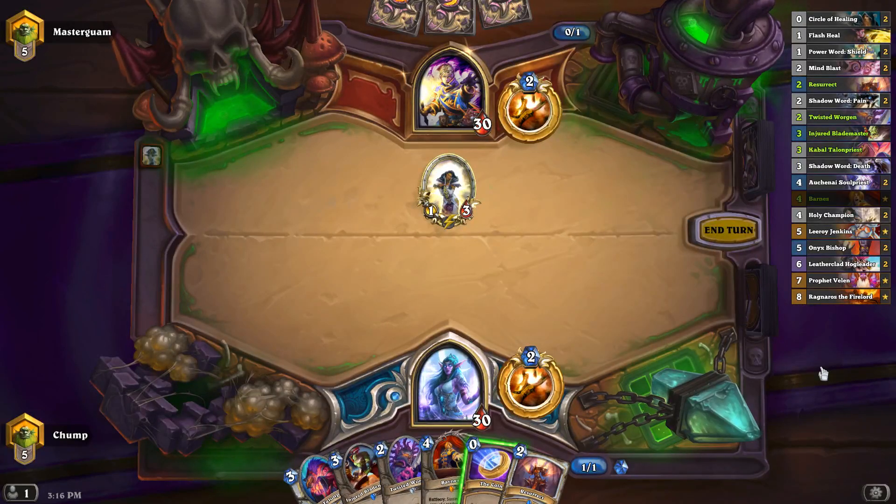I drew the Resurrect here. I could coin out the Worgen, trade it into the cleric next turn, and then resurrect it, but that's one of the worst uses of my Resurrect.